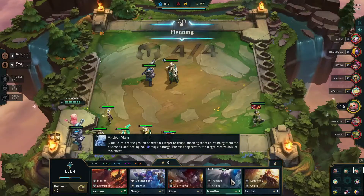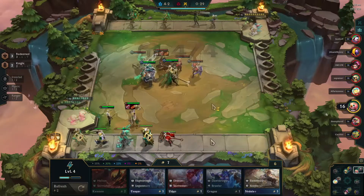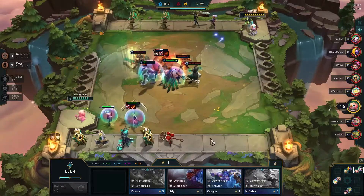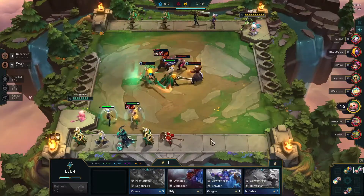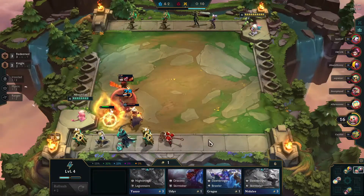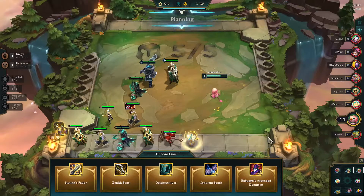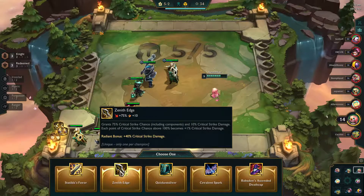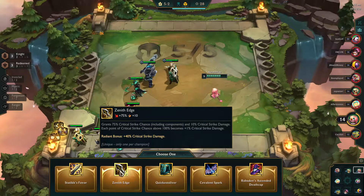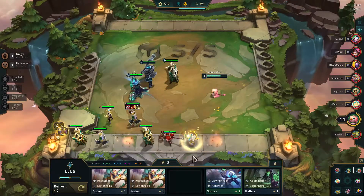I two-star up my Nautilus and roll down, but I am just not finding what I want. At this point I realize I'm going to have to pivot away from a pure Redeemed build toward something more like Knights and Rangers. I two-star the Nautilus and with another defeat, it's time to look at radiant items. There's nothing absolutely perfect here, but the Zenith Edge will enhance the other two items I already have — the Rageblade and Bloodthirster — making attacks more powerful and adding healing. So onto Varus it goes.